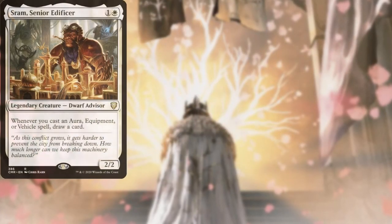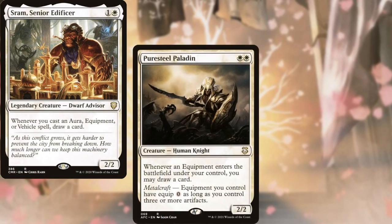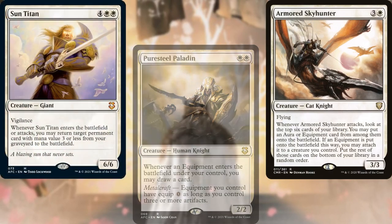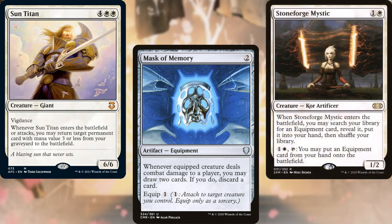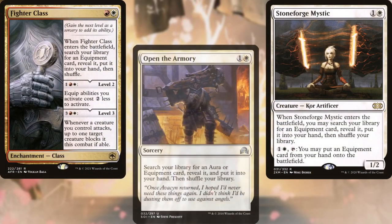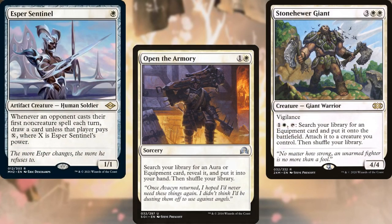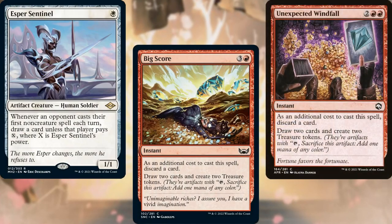Sram, Senior Edificer; Puresteel Paladin; Armored Sky Hunter; Sun Titan; Mask of Memory; Stoneforge Mystic; Fighter Class; Open the Armory; Stone Hewer Giant; Esper Sentinel; Big Score; and Unexpected Windfall help us dig through our deck and find answers.